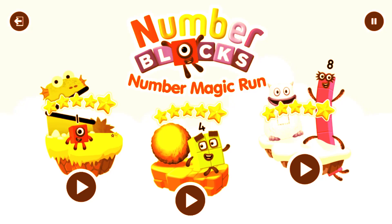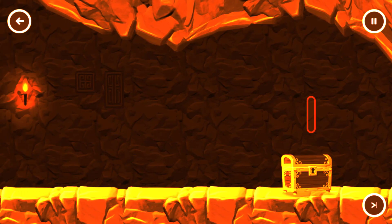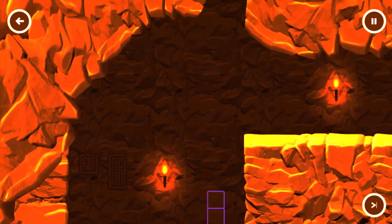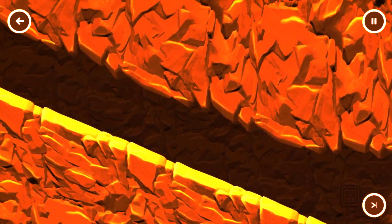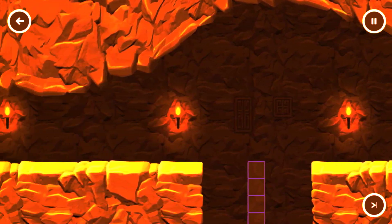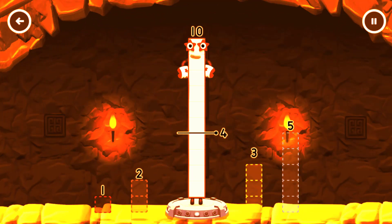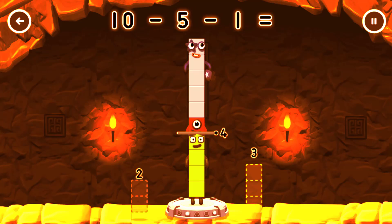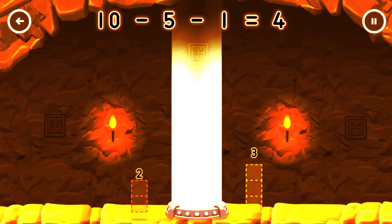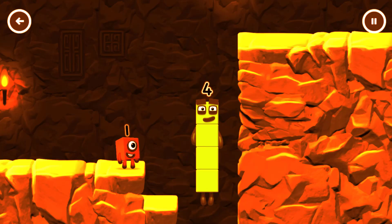Select level. Pick an adventure — caves. Take number blocks away from ten to leave four. Five, one — you cracked it! Ten minus five minus one equals four. I am four! Have we met before? Good job!